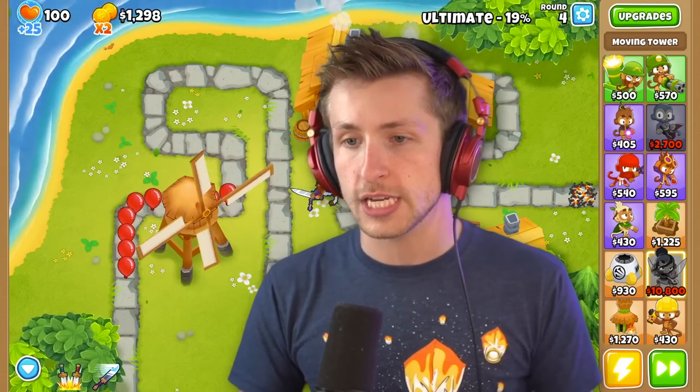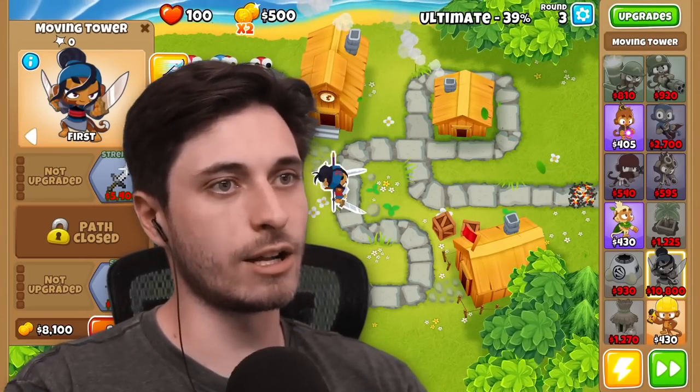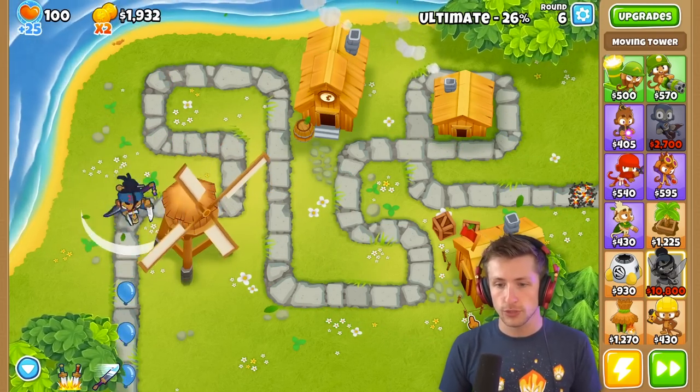When you're using your sword to attack, you move 50% slower. It's not working for me — oh, you use the arrow keys, gotcha. Your Q ability has you dash forward and takes out all the balloons in front of you.